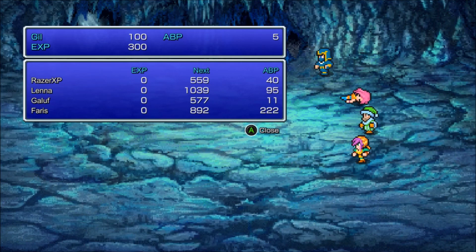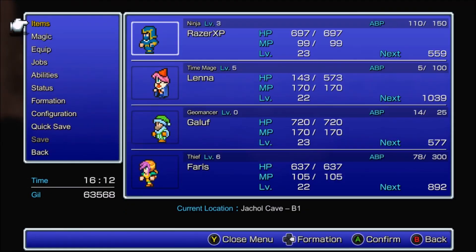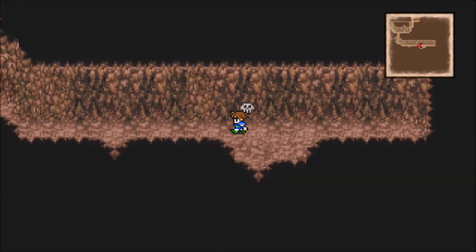The thing about the Skull Eater is it has one hit point, but it has a ridiculous amount of defense, so you've got to use cheesy stuff to take it out. They hit very hard — I took 750 damage to my Time Mage who is in the back row. Pretty deadly.